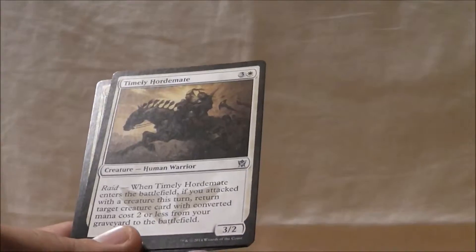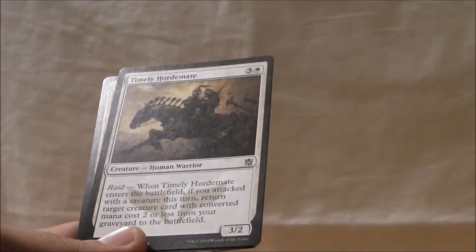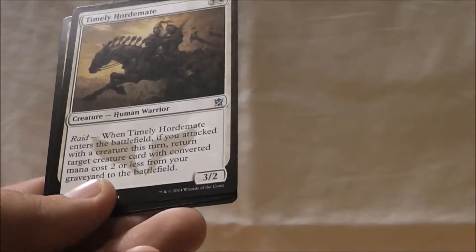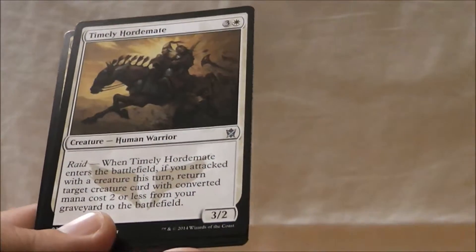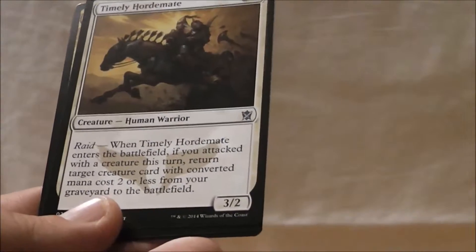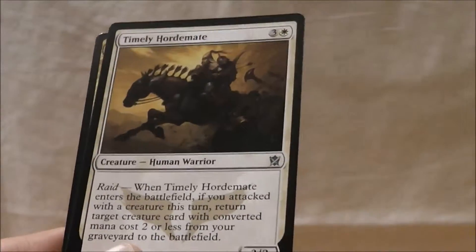Timely Hordemate is a 3/2 for 4 mana with Raid. If you attack with a creature this turn, return target creature card with converted mana cost 2 or less from your graveyard to the battlefield. So this is going to bring in a nice cheap creature for you. It is a warrior, so keep that in mind — it's going to play into your warrior theme. If you're able to build a warrior deck, this will be great, because a lot of the warriors are cheap, such as Chief of the Scale and Chief of the Edge — those are both cost 2, so this can bring them back.